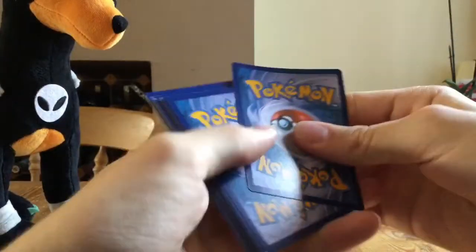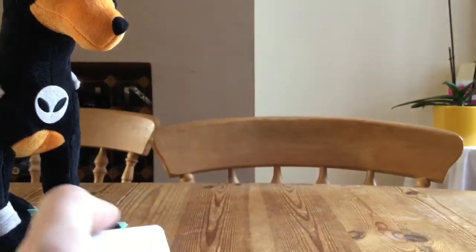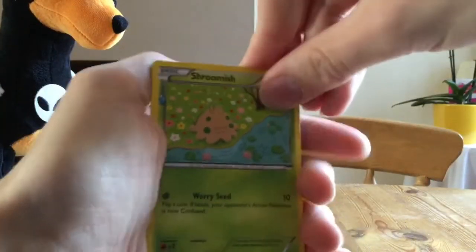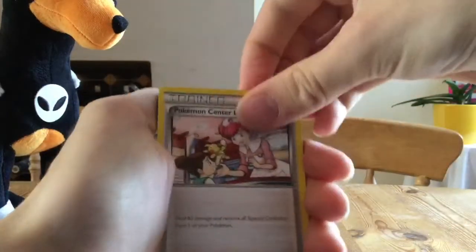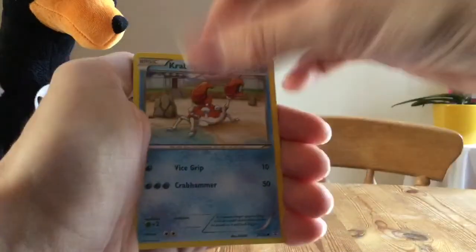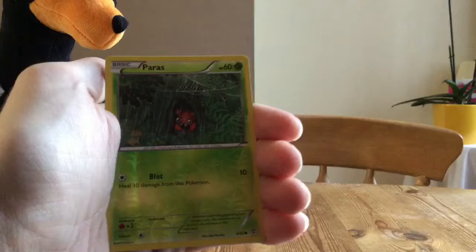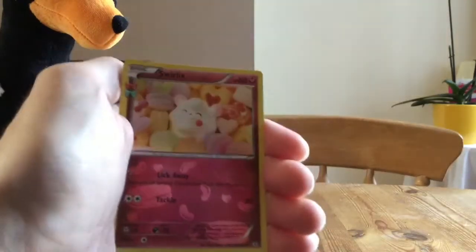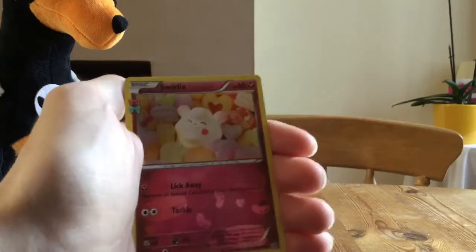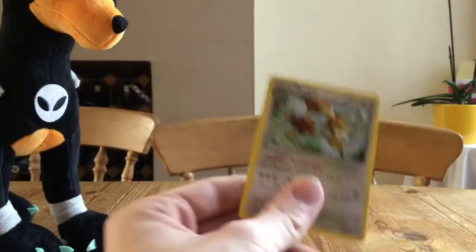Let's hope there's something good in here. Starting off with a Shroomish, Pokemon Center Lady, Cloyster, Geodude, Water Energy, Krabby, Ghastly, a Holo Paras, a Reverse Paras — sorry — another Holo Swirlix, and a regular rare Dodrio.